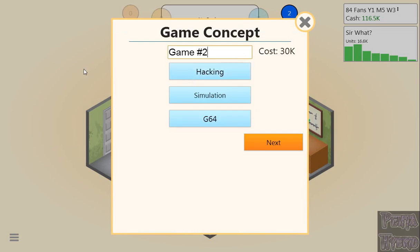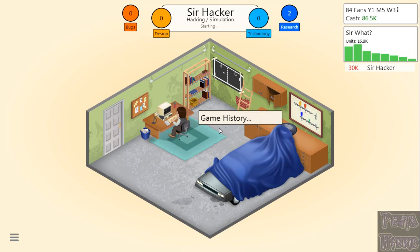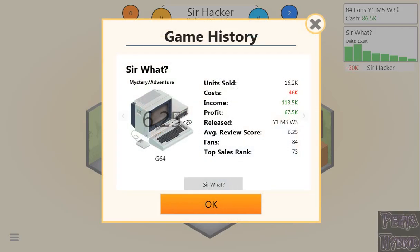We're going to make Sir Hacker on the Commodore 64 again, 2D graphics. Let's check out our game history menu real quick — it's lackluster on details, but if it were more detailed the game would be more of a headache than the casual game it is. Sir What: Mystery Adventure for G64, 6.25 aggregate score, sold 6,800 units so far, cost $46,000 to make, profit of $67,500. The game history is a great way to check what games you want to remake or make a sequel for later.